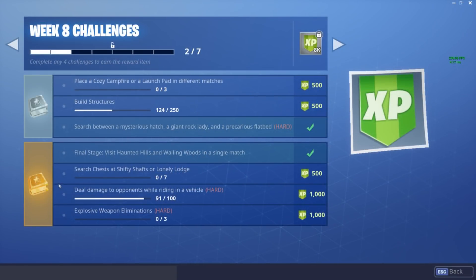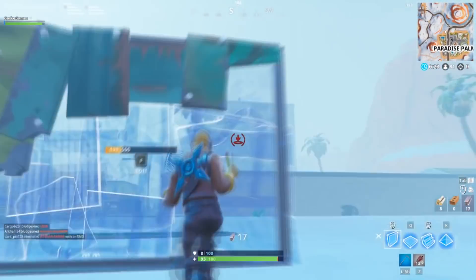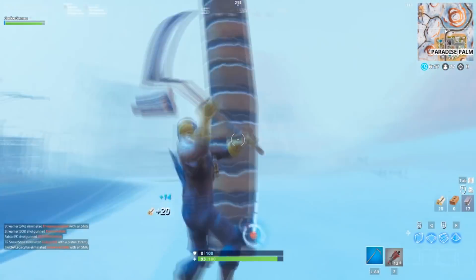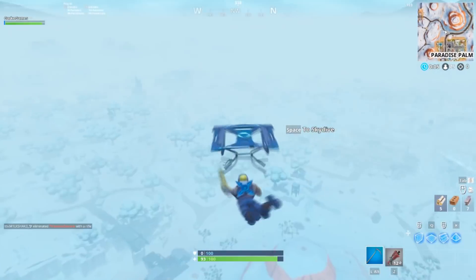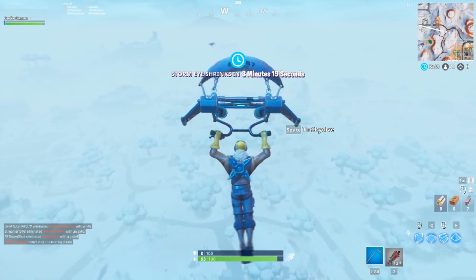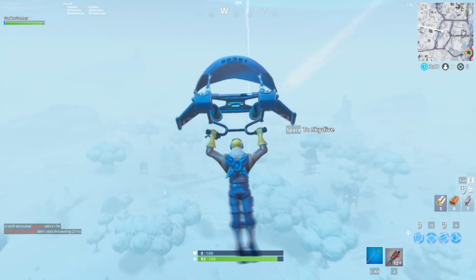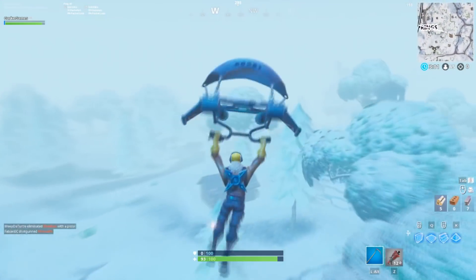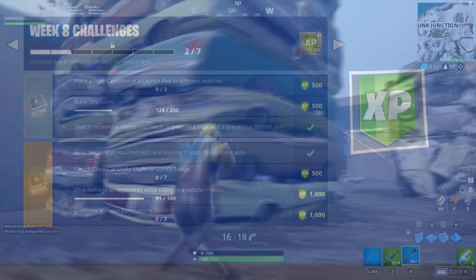Now we're getting into the paid battle pass. The first one has three different stages. Stage one is visiting Paradise Palms and Salty Springs in the same match — this is extremely easy. Land at Paradise Palms and head toward the rifts near the bridge in the desert area. Take one of those rifts right to Salty Springs — easiest thing ever.